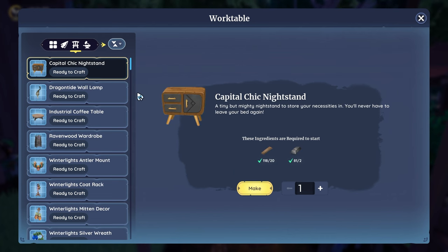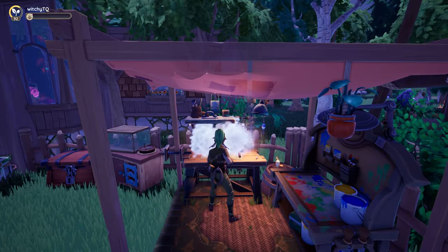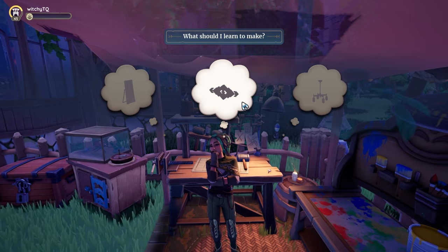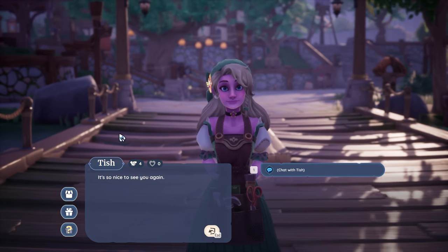Gift extra furniture. We know furniture has to be built to further that skill, but we don't always like the furniture that we make and we don't want to keep it. We can't sell the furniture and we can't reclaim it for materials, but Tish will take any furniture item you don't want as a gift for the day.